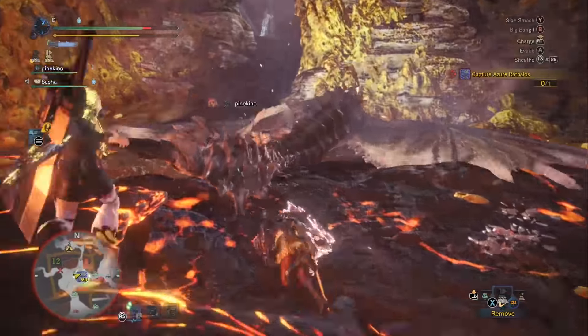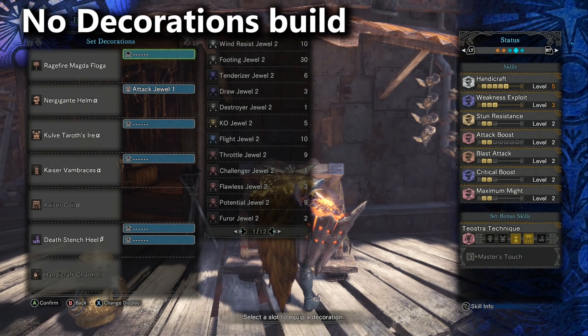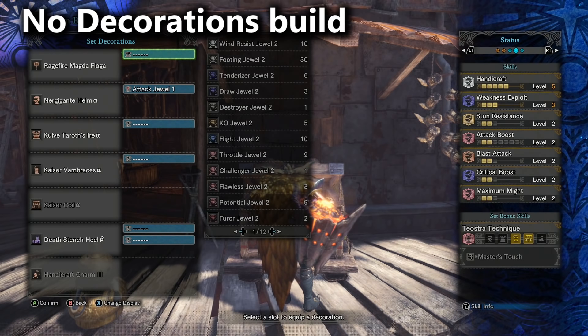Moving right along, we have my no-decorations build which has been really popular - I've gotten a lot of good feedback about it. Basically I put together as good of a build as I can using no decorations, allowing myself one attack boost decoration. Handicraft 5 is to get that blue sharpness bar - you'll probably have to sharpen your weapon once or twice throughout the fight. Then we've got weakness exploit 3, blast attack 2, crit boost 2, and maximum might 2.